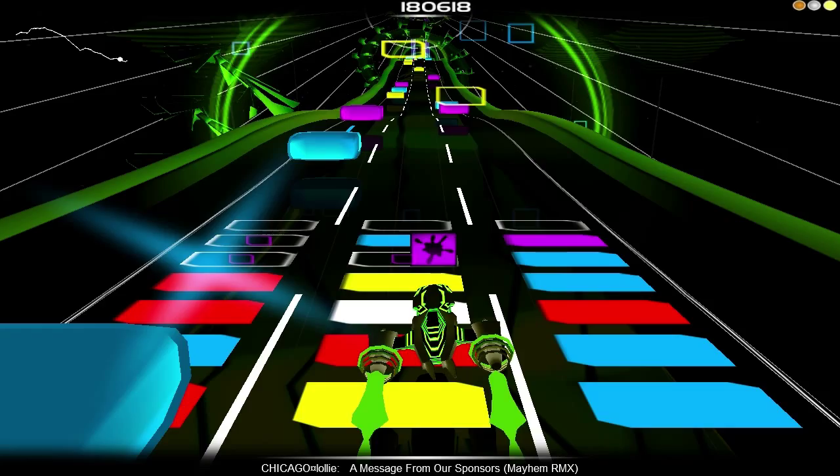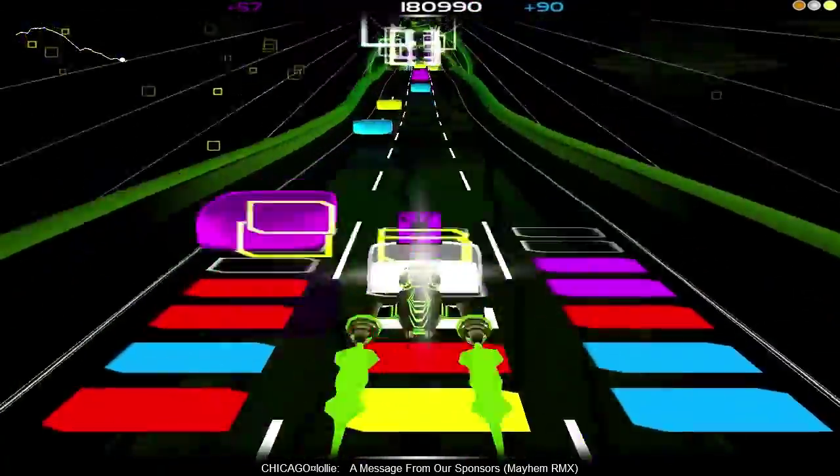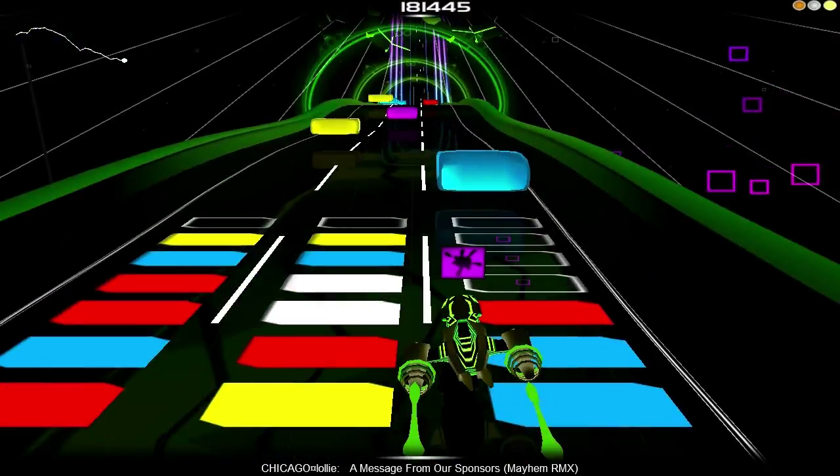There are several ways I can deal with this. Shuffling is one way, but because this block is on the top, a better way, I think, is to avoid shuffling and only hit purple blocks in that column until they're gone. Mission accomplished — now I can go back to my usual strategy.